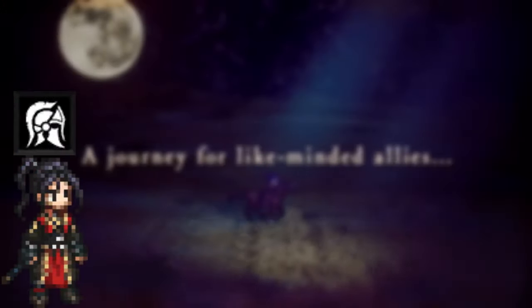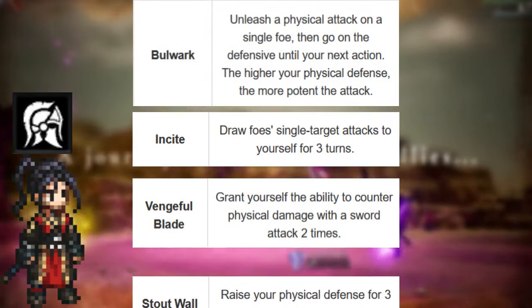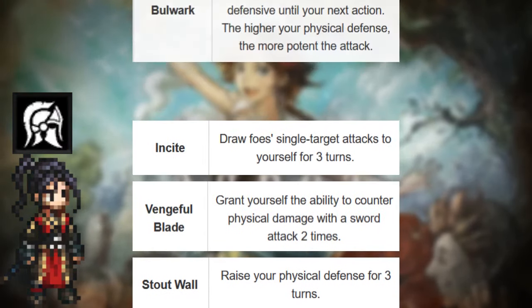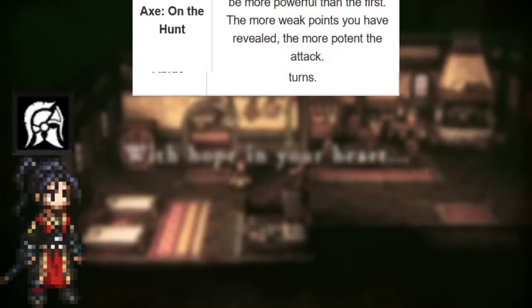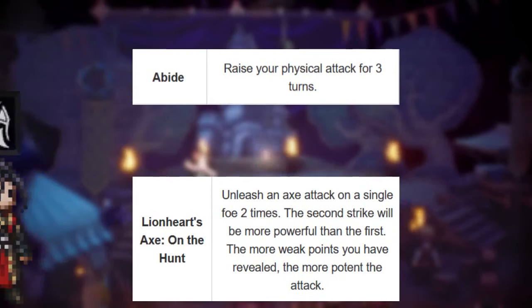Hikari's best secondary job is the Arms Master. The Arms Master's Bulwark utilized with the Warrior's Insight, Vengeful Blade, and Stout Wall makes for a great combo for tank builds. Abide paired with Lion's Heart's Axe is probably one of the highest damage-dealing pairs in the game.